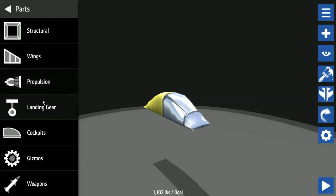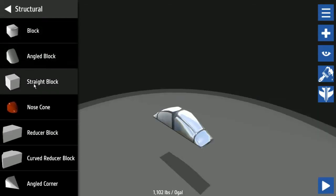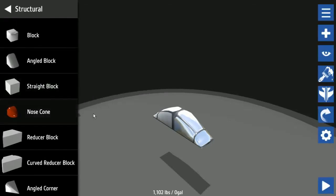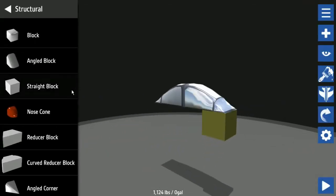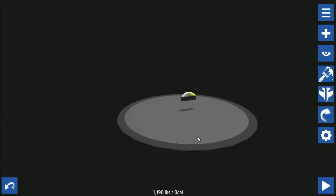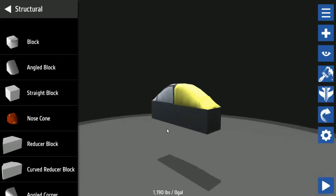Let's see, alright, let's put something beneath the cockpit. We'll start out with a block — a straight block. Okay, let's keep putting blocks down. I mean, we've already hit this thing around so many times I don't even know. Alright, I think the other one's the main now — I don't know which one's the main. Let's build it, and if it turns out backwards we'll just deal with it.